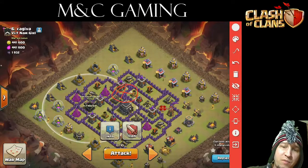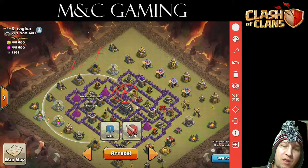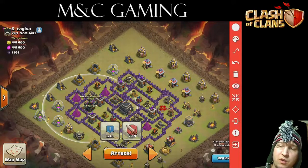My primary drop is going to be right up here. A complement with my Heroes right there, and then hopefully just slowly make our way in. Once I pop that Castle, though, I think I can draw it out here with an Archer. Which is what we're going to do.